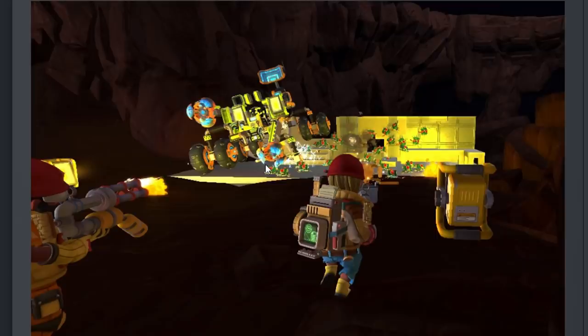Quests are coming. Progress on the new quest system for the next chapter is moving along. The quests will guide you through the story while letting you continue playing at your own pace. They'll be adding a dialogue system, letting NPCs talk to you. The one thing I noticed is NPCs — I hope that means there's going to be more than just the trader. Right now there's literally only the trader and no one else. So if they're talking about NPCs, I really hope they add more — other traders, people you could buy equipment from, or who give you quests. It would make the game feel definitely more interactive.